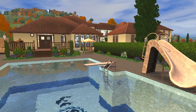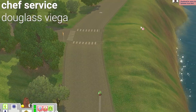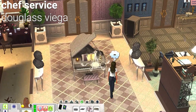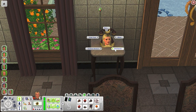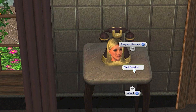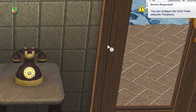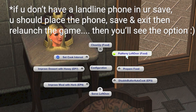The second mod is the chef service mod. I've actually reviewed a gardener service mod by the same creator. One caveat: you have to have a landline. Once you're transported back to the 90s, you'll see an option on the phone that says chef service. Click on request service, get a pop-up saying service has been requested, and you can configure a whole bunch of options, which is cool.